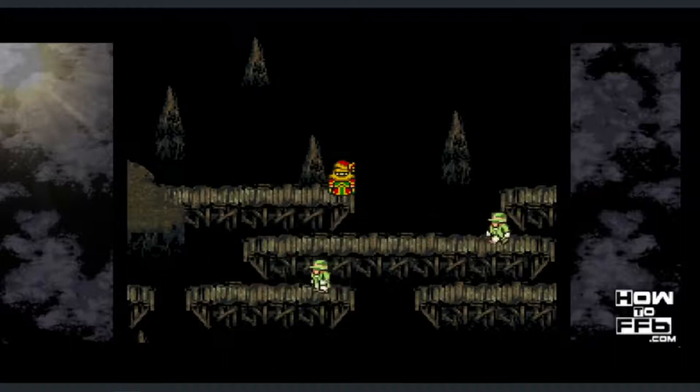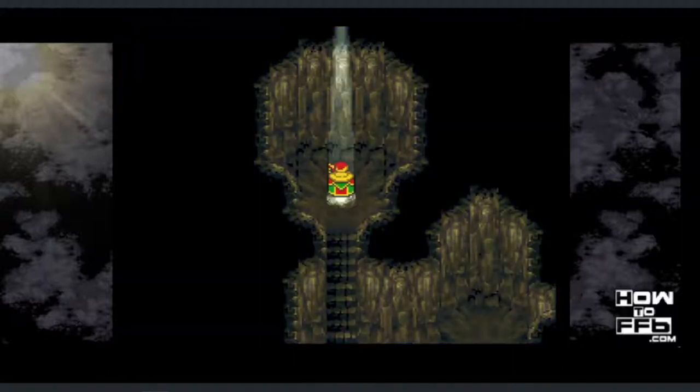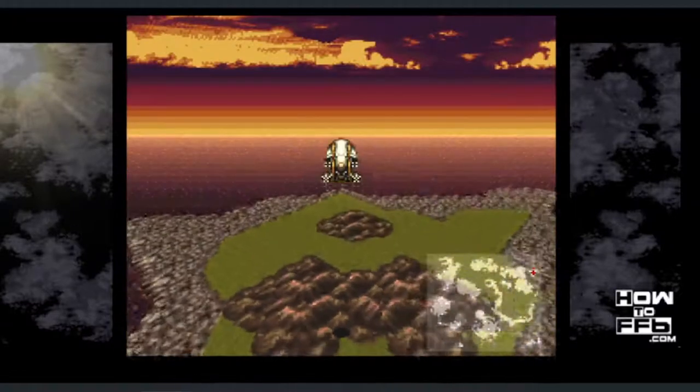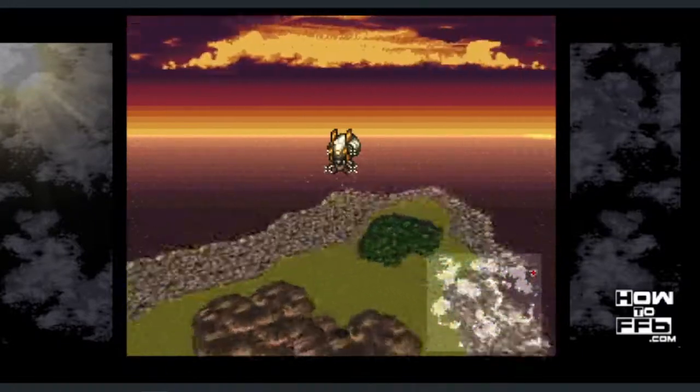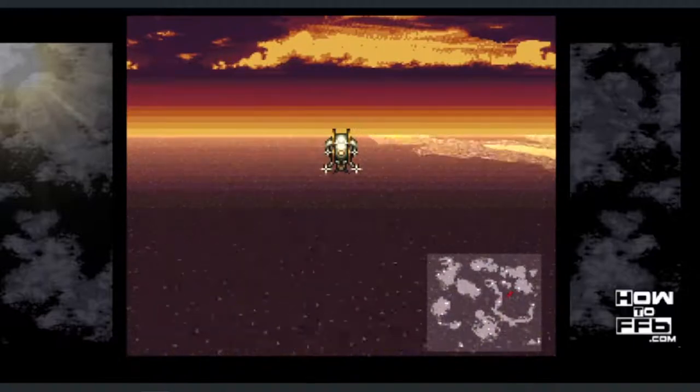There's some good stuff in Gogo's Lair, so if you didn't grab it already, go ahead and grab it. This time, instead of using your warp stone, you're just going to walk out of Gogo's Lair. When you exit Gogo's Lair this way, you end up on the World of Ruin map. And because of what we just did with the airship, we end up with the airship as well. So you've just broken into the World of Ruin early.